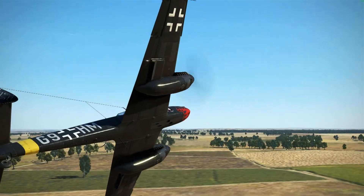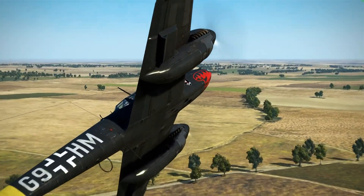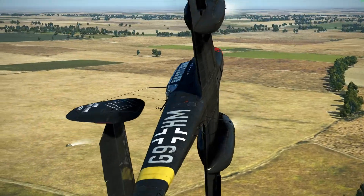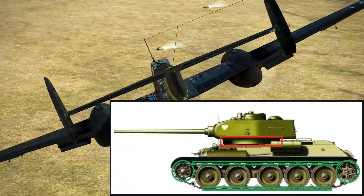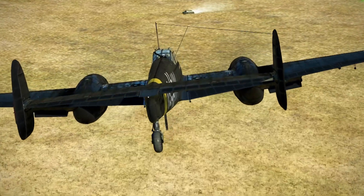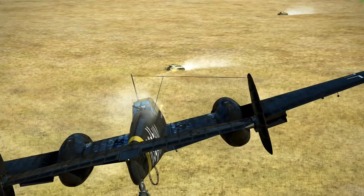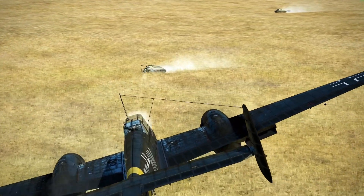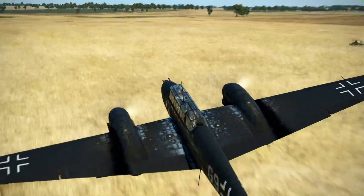In this example, I'm just going to use the 7.9mm machine guns on this BF-110. The most vulnerable part of any tank is its tracks. If you can destroy the tracks, you will make it immobile, but you won't kill it. And as you can see, these machine gun bullets have no effect on those tracks.